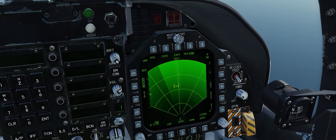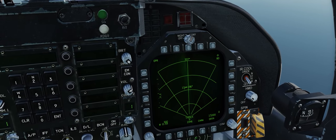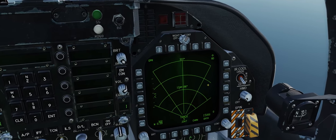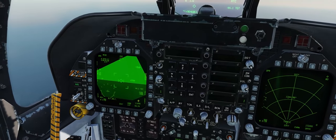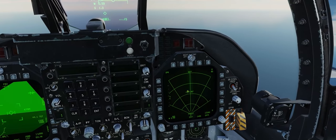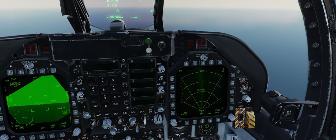To lock up the ship we go sensor control switch right because it's on our right DDI. Keep in mind that if your air-to-ground radar was on your MPCD or left DDI, you'd mirror the direction with your sensor control switch. For instance, to lock up a ship on the left DDI you'd go sensor control switch left.